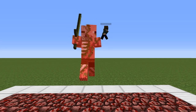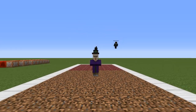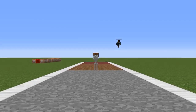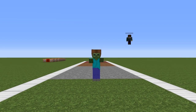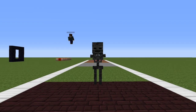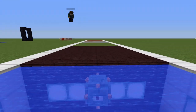The zombie pigman's natural habitat is netherrack, but when he crosses into dirt, he becomes a witch. And when the witch crosses over onto stone, he becomes a skeleton. If we can get the skeleton to chase us on grass, he becomes a zombie. And then when the zombie crosses over into nether brick, he becomes a wither skeleton. And then in water, of course, he is a guardian.